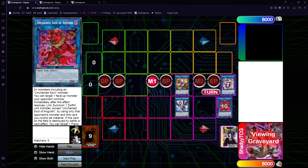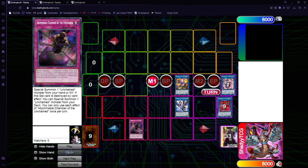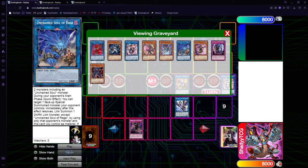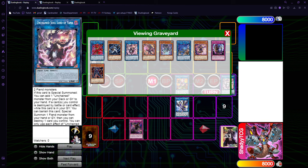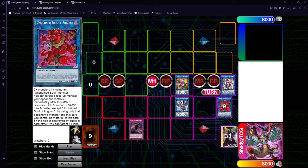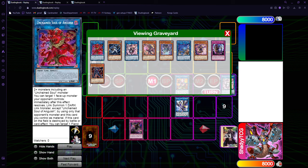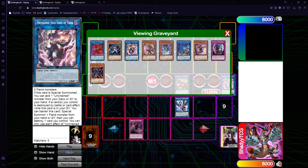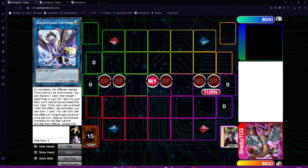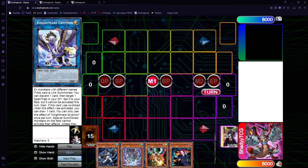Now we have Griffin, and Griffin sets the trap. Because we already had Rage in the graveyard, we didn't need to go into Rage, so we got Yama. We have the same board, except now it's stronger - because if your opponent kills our Nibiru token and pops a card, we can just banish Yama and get Griffin back on the board. That's really, really good. This is how you play around Nibiru with the Unchained pure combo.